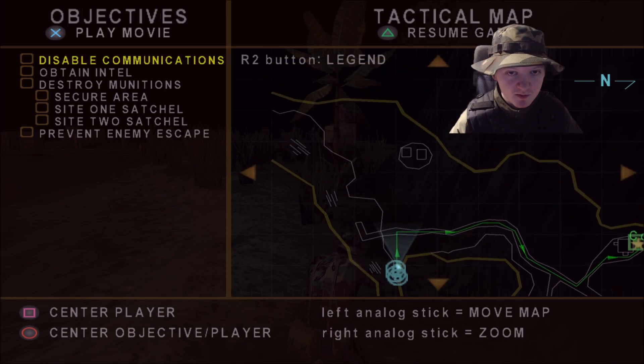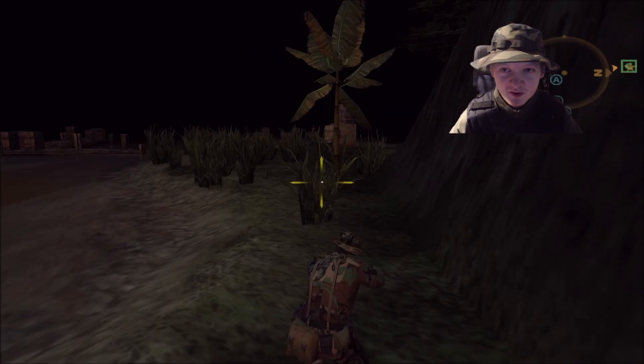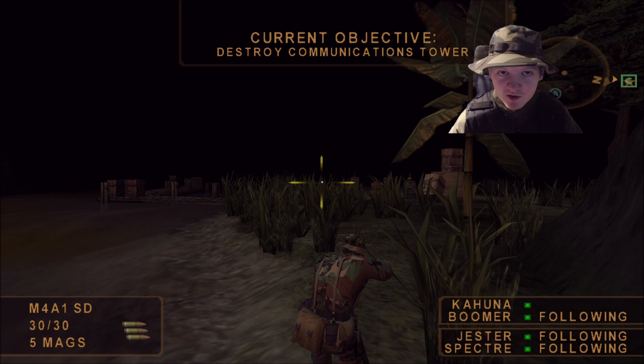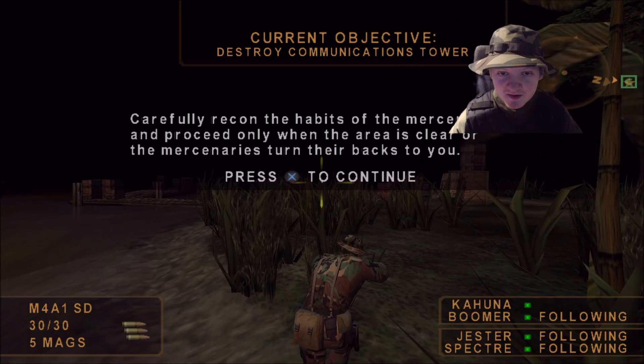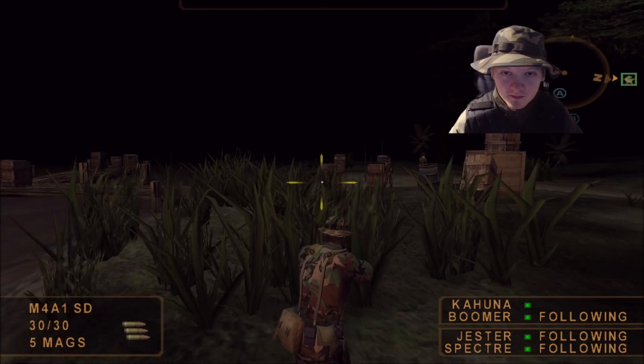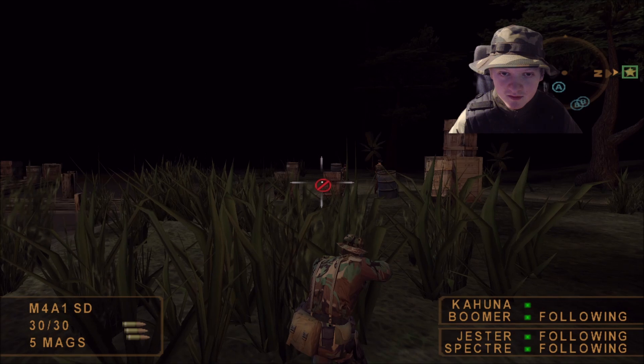Disable communications — the comm tower isn't too far. The first mission is actually not that bad. This takes place in the Democratic Republic of the Congo, but these mercenaries — the vast majority of them — are actually from Europe. Enemy spotted, one o'clock. They're stockpiling weapons for some unknown cause. Enemy sighted, three o'clock.